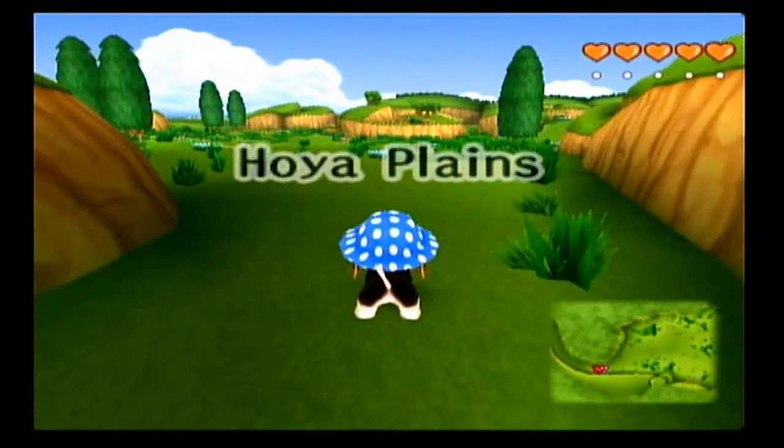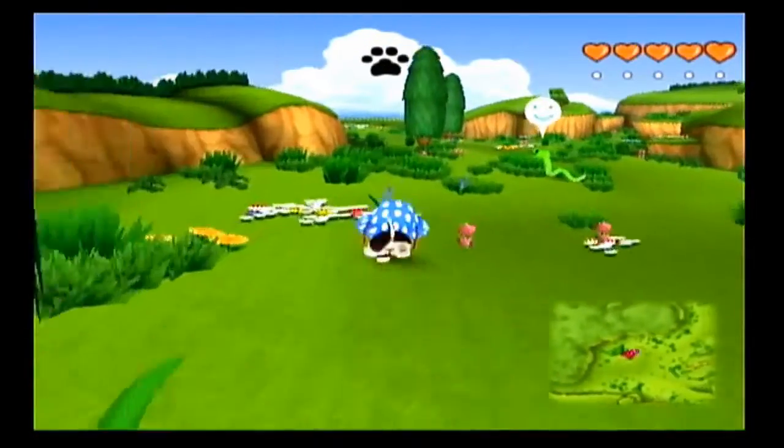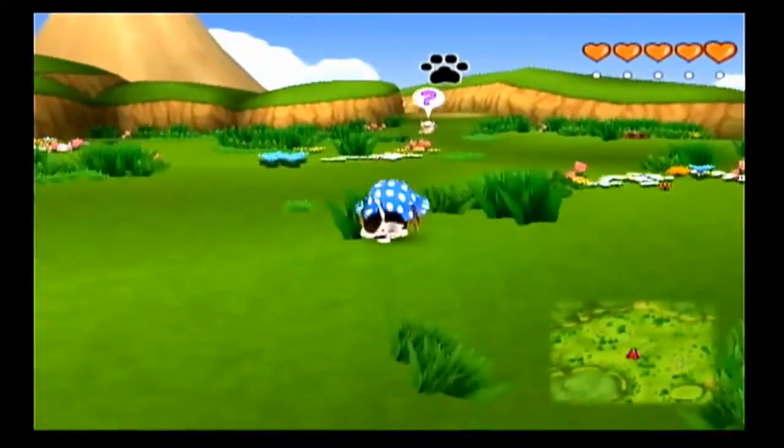So let's head out to the Hoya Plains — we were told that some dog was being assaulted by bees. We ran into this dog earlier just looking at the bees; they weren't attacking her but they were around her. So here she is, let's go see if we can lend a paw.